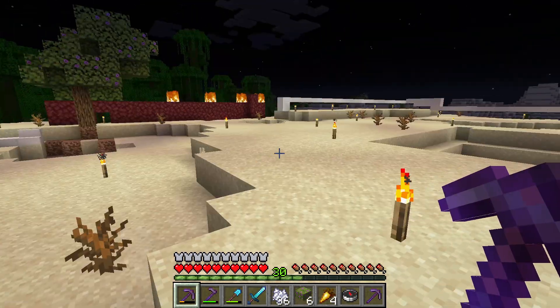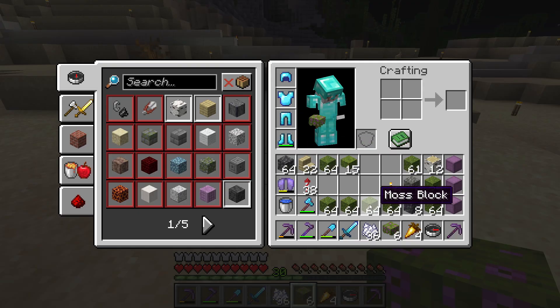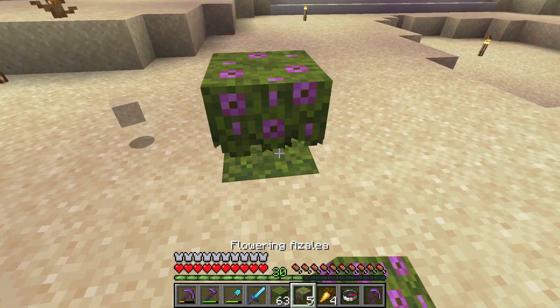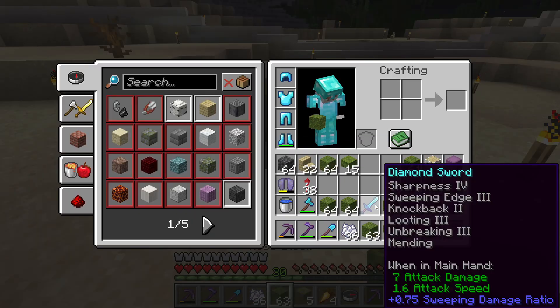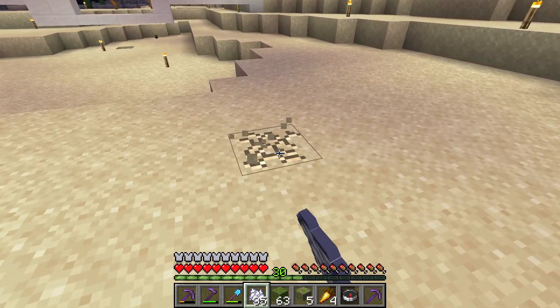I want to show you how you can grow trees in the desert. You collect flowering azalea and moss blocks from a lush cave biome. Put the flowering azalea on top of the moss block, then use bone meal on it.